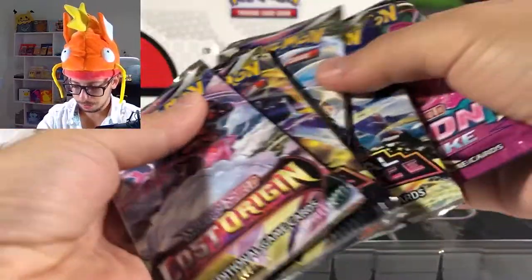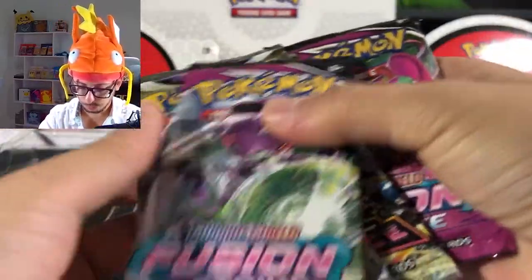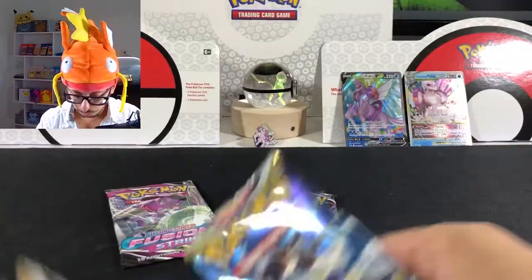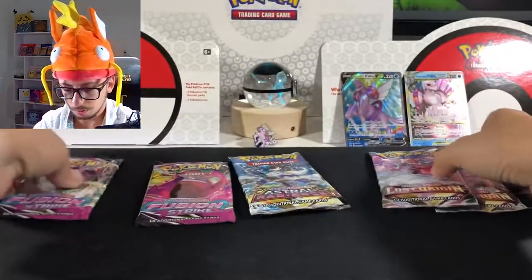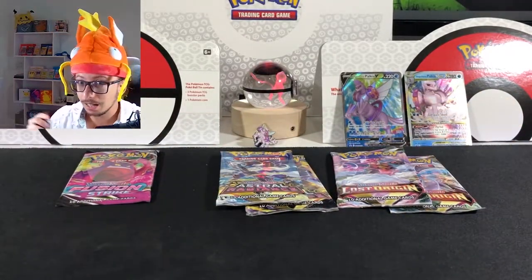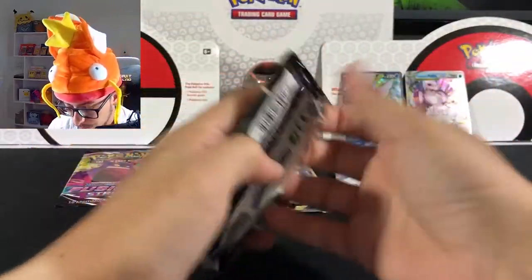And we have six packs: two Fusion Strikes, two Astral Radiances, and two Lost Origins. Let's open these and see what we get, and then we'll compare to the Dialga box. Let's see — Fusion Strike first!